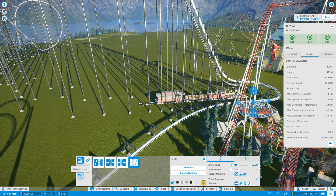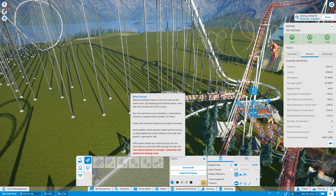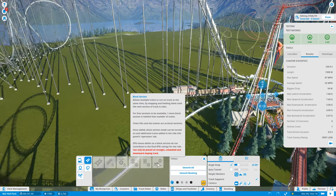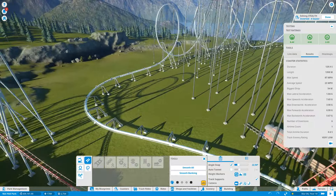How do you introduce a block section? Utilities. Block section. It allows multiple trains to run on the track at the same time by stopping and holding them until the next section of track is clear. For free sections to be available, one more block section is needed than the number of trains. Chain lifts and the station act as block stations. Once added, block section mode can be turned on and additional trains added in the Ride Info Panel's Operations tab. Can only be placed on straight, unbanked, and downward sloping track.